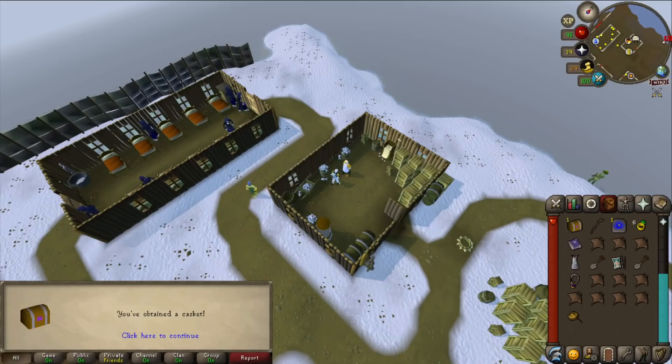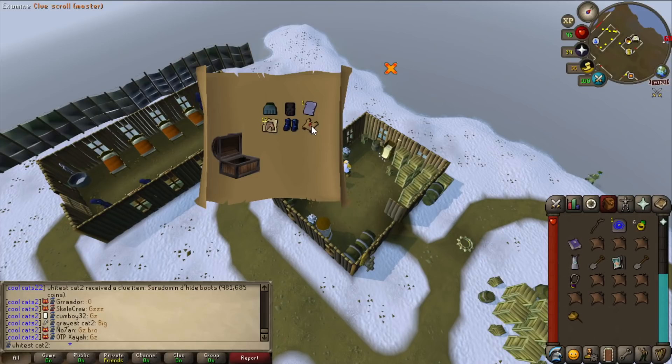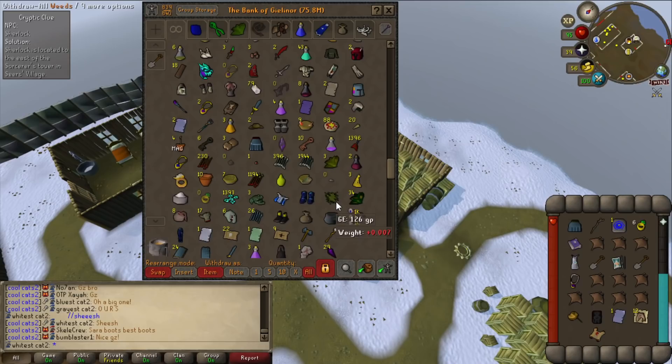Vampires task next - probably can drop a clue scroll so I'll go complete this one. Oh, look - ceremonial top again, another one! Also got a hard clue. Opening the casket - ranger boots! One million GP! That's why I don't want to keep hard clues in my bank - I want to complete them because you could get something like this. Every time you complete a task and get a clue, just do it because it could be worth it.